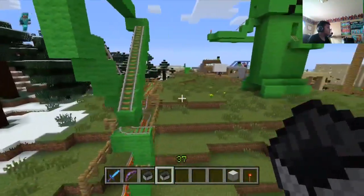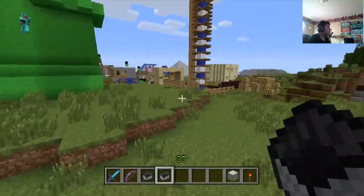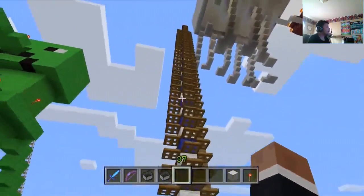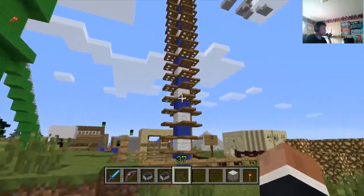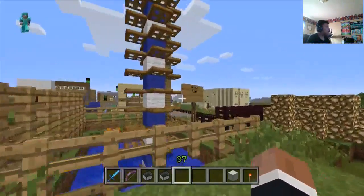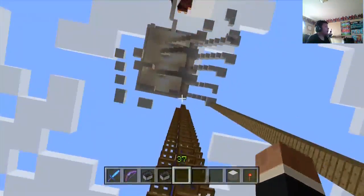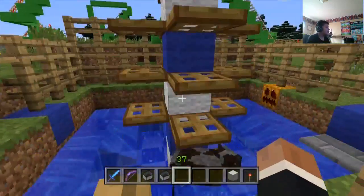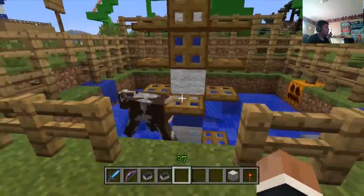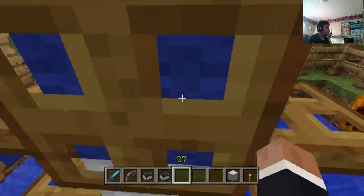This is another one of Stampy's games that I recreated in my favorite colors, which is blue and white. This is of course Tumble Tower. If you watch Stampy, you know what this is — you have to flip the trap doors up until you reach the top.